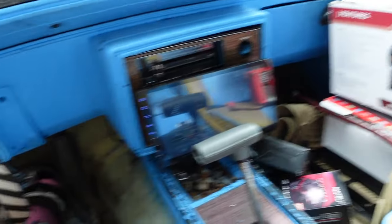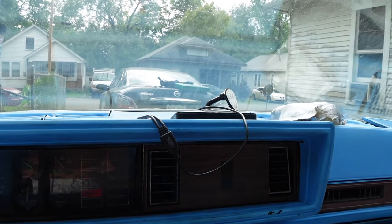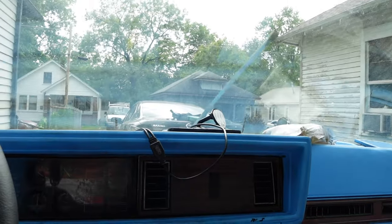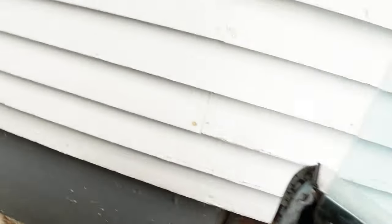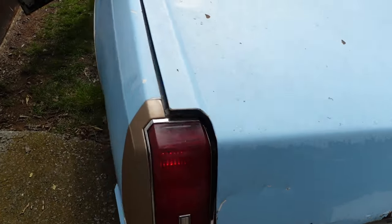Alright, pump the gas a couple times. There we go. Let me turn my radio down so y'all don't hear nothing. First I want to check the windshield wipers, see if they come on. Okay, that's a plus — they work. That's a huge plus. Now let's check my headlights. Okay y'all see the taillights are on both sides — that's a good start so far.